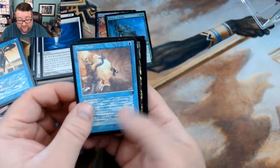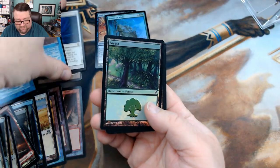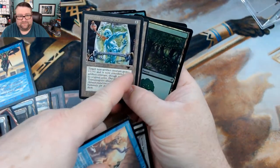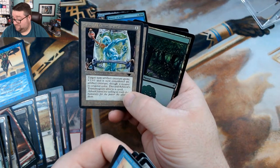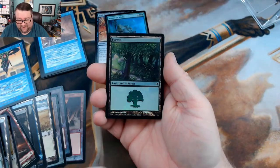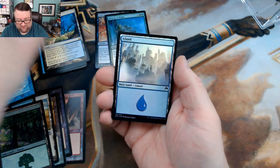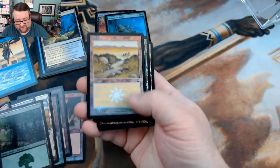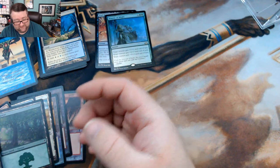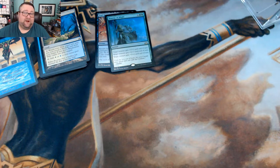I believe these are from the holiday boxes. This is going to go into the foil slot in the build-a-pack, same with this one. We've got a Legends Dreamcoat — actually, going back, those weren't Legends, those were Antiquities. I was drawing a blank. Look at that — a nice little Lorwyn Forest, and a Wandervine Hub, that's a nice one! Look at all these beautiful lands.